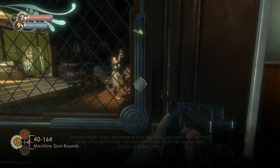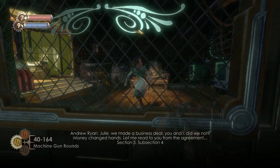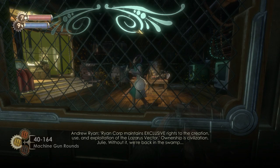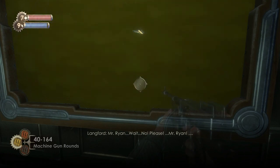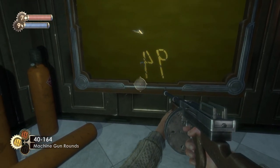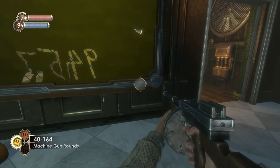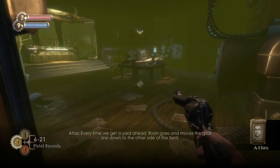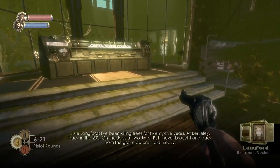So this is Julie — and I should say that was Julie, because things don't end well for her. Andrew Ryan is having none of it and he's going to shut her down with the Lazarus Vector or something that she's trying to create. Unfortunately, we're not going to be able to speak to Julie. What she's going to do is leave us a message on this window: 94557. And that is the code to her safe.